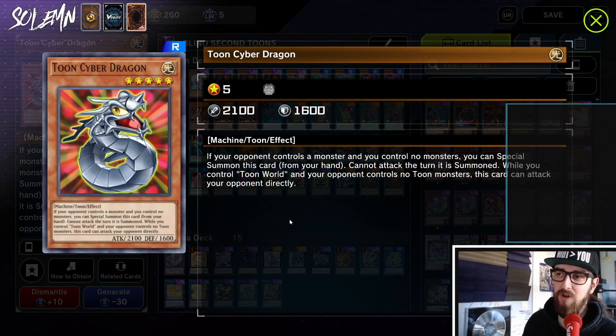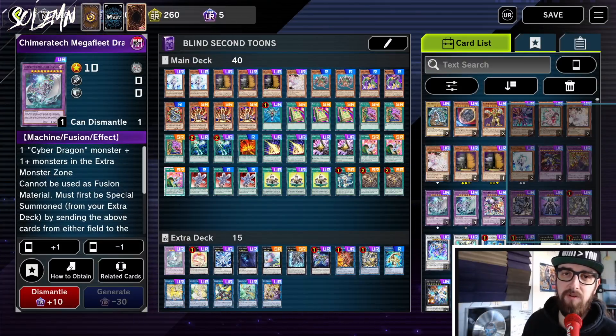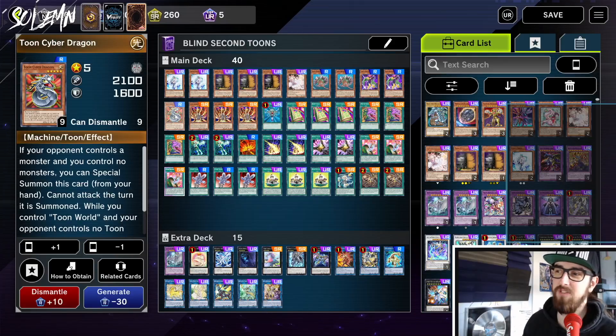For the final Toon monster, we have Toon Cyber Dragon. Toon Cyber Dragon basically works like a regular Cyber Dragon — you special summon it, and if your opponent has something important in their extra monster zone, like a strong link monster (maybe a link three or link four), you can special summon this and instantly link that off into Chimera Tech Mega Fleet. This way you always have access to an out for a strong link monster. Since we have six searchers, we basically have seven cards that lead to that — really solid, and essential for any Toon player.